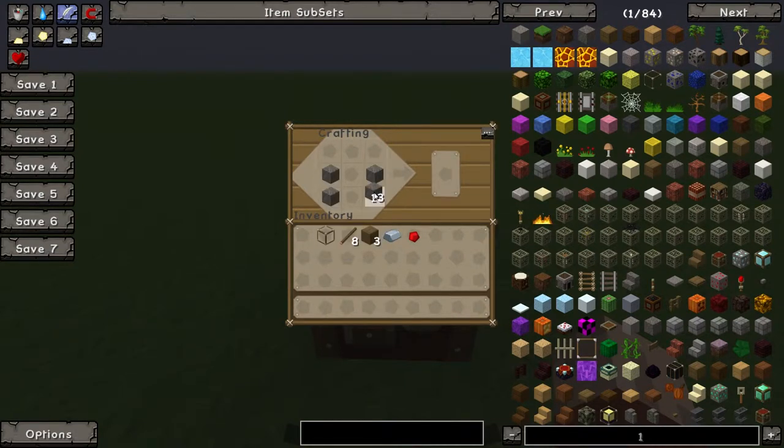First off, you want to make a piston. Making a piston: it's three wood in the top, then cobblestone on either side, iron ingot in the middle center, and a redstone in the center bottom.